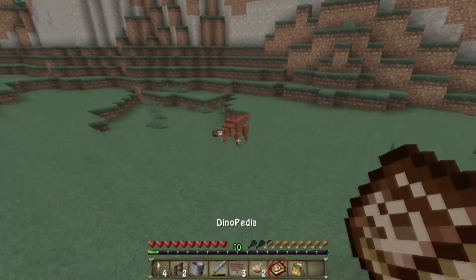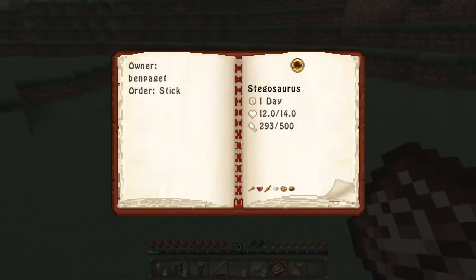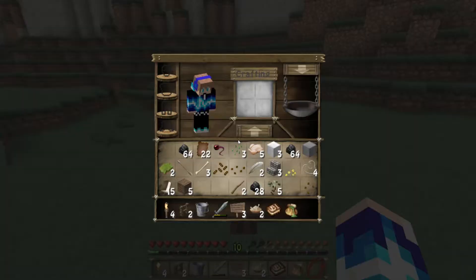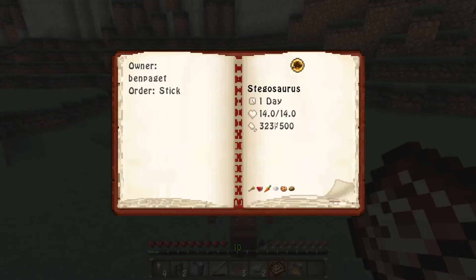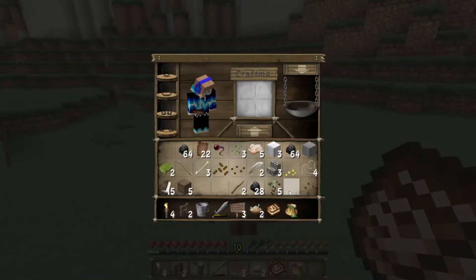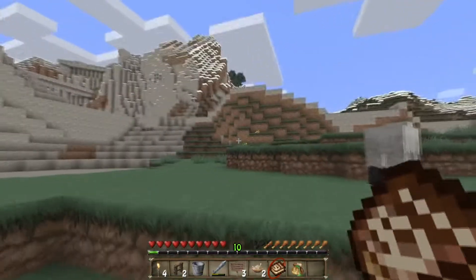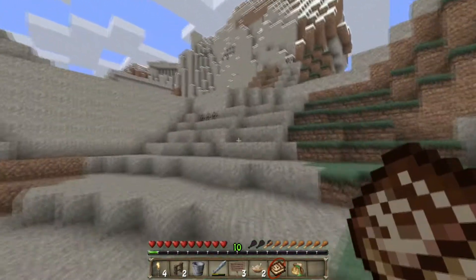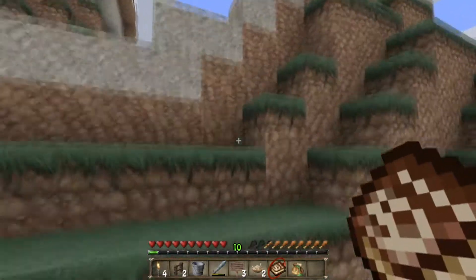We'll get the Dynapedia out. She doesn't seem to have grown much and hasn't got much health left. I do have two carrots — there we go. That's giving her a fair amount of health. What else is there? Wheat — do we have any wheat? No, that reminds us we need to make a farm soon. A lot of the food we use revolves around wheat.